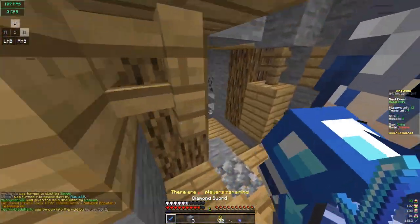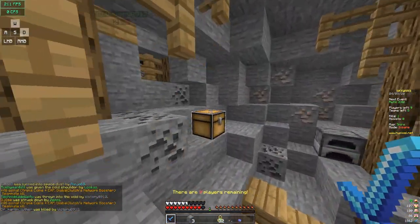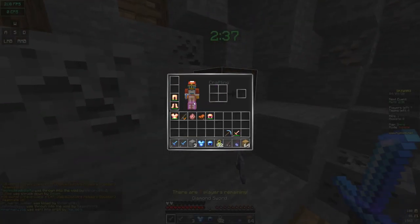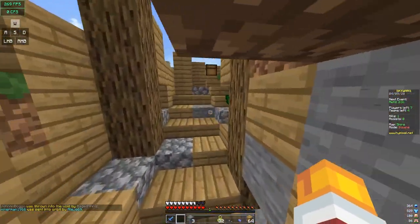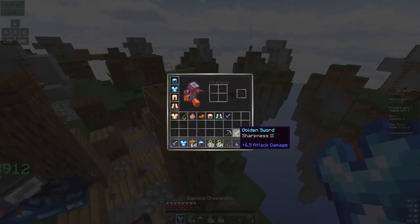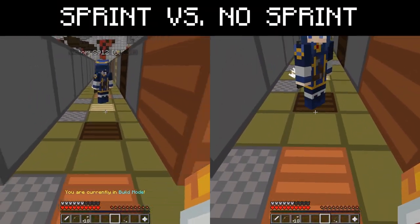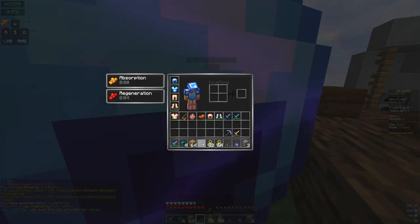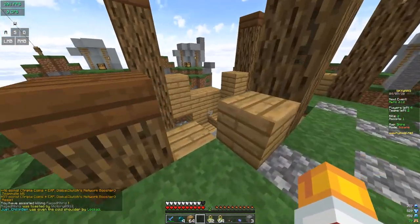W-tapping — the fundamental method to deal more knockback and string more combos. If you've heard of this term, good. If you haven't, you're about to get three times better. If you've ever PvP'd before, you would know that you deal more knockback while sprinting. However, that only applies for the initial hit. W-tapping allows you to continuously restart your sprint again and again so that you get that extra knockback from sprinting.